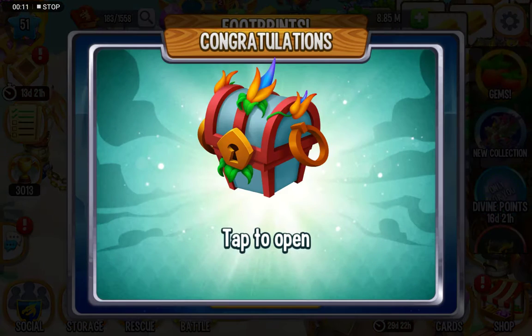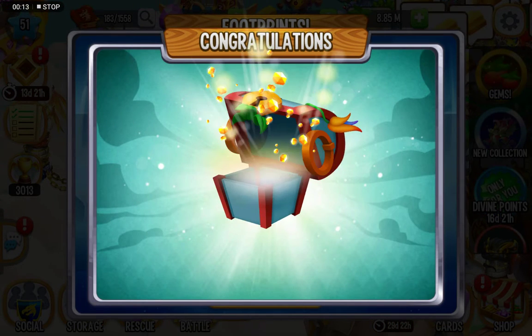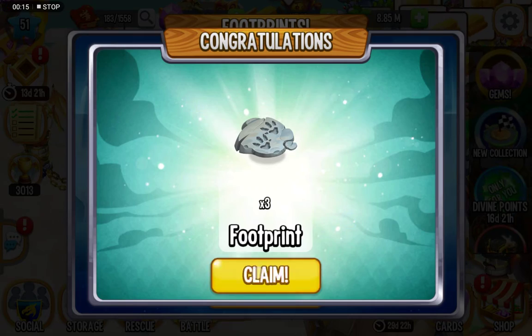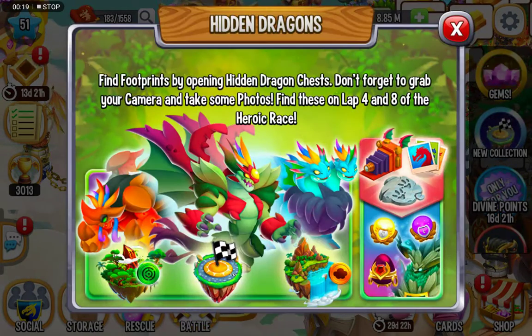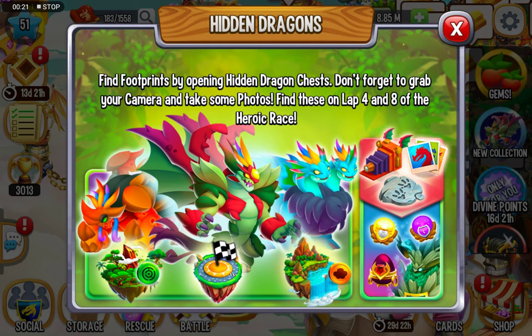The new heroic race is here, and this chest is going to get three hidden footprints over the event right now. Let's look at what dragon you can get from it. You find footprints by opening the hidden dragon chest. Don't forget to grab your camera and take some photos — find these at node four and eight of the heroic race.